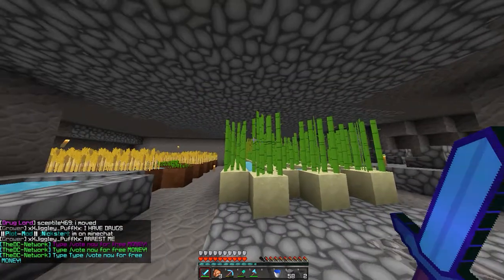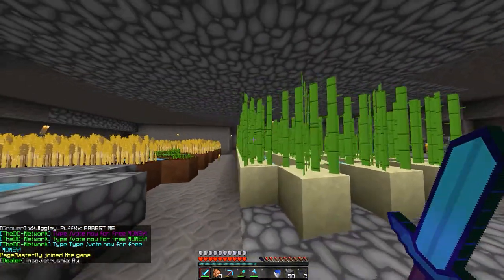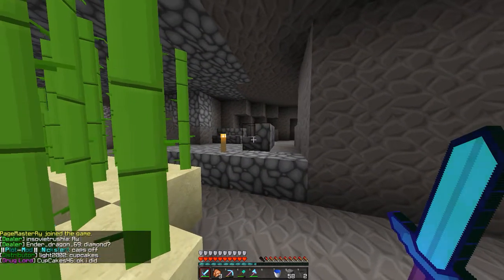I already went ahead with two Slime Bros and we built this base together. We have all these chests — I already sell all of them. We have basically our main area; this is the cocaine and the weed farm right here. Of course, we're going to make it a ton bigger, but for now this is really all it is.